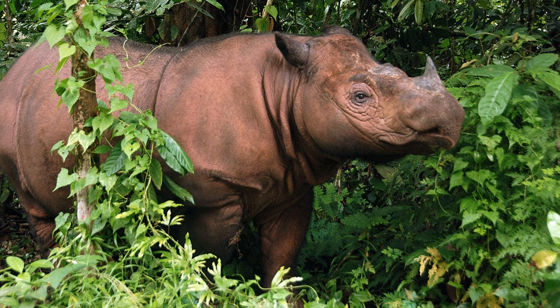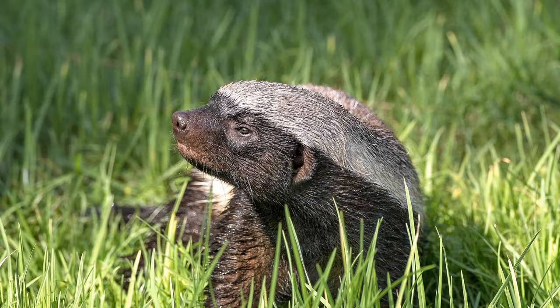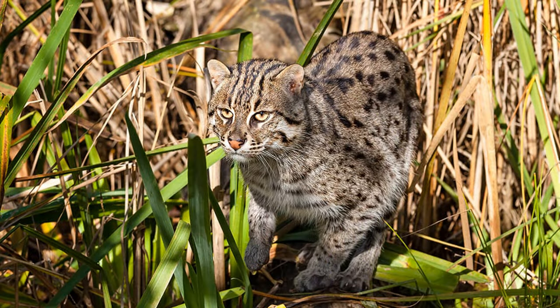Moving on to some possible alternatives, we have the Sumatran Rhinoceros, a brilliant animal with history in captivity that would be great to see Frontier bring to life. The Greater Rhea from the plains of South America would be another great ratite addition and the last ratite for the game. The Honey Badger would also be a fantastic addition — the toughest animal in the world with a distinct black and white coloration. The Fishing Cat is another small felid that would be a great addition, utilizing deep diving and the underwater fish feeder to live up to its name.